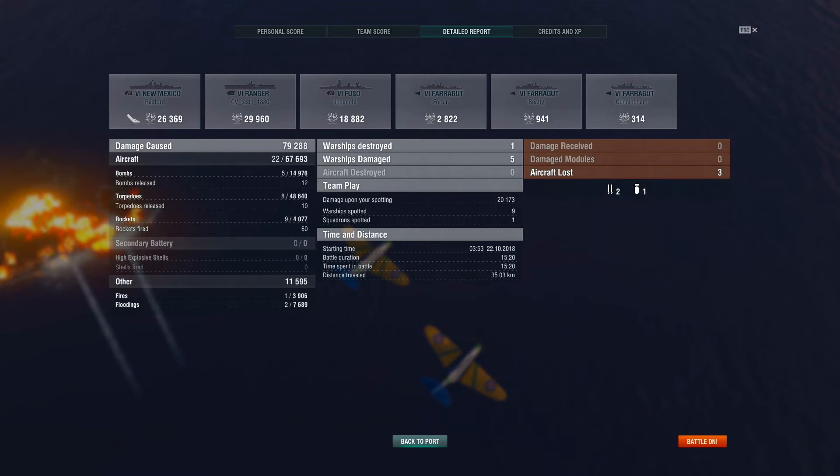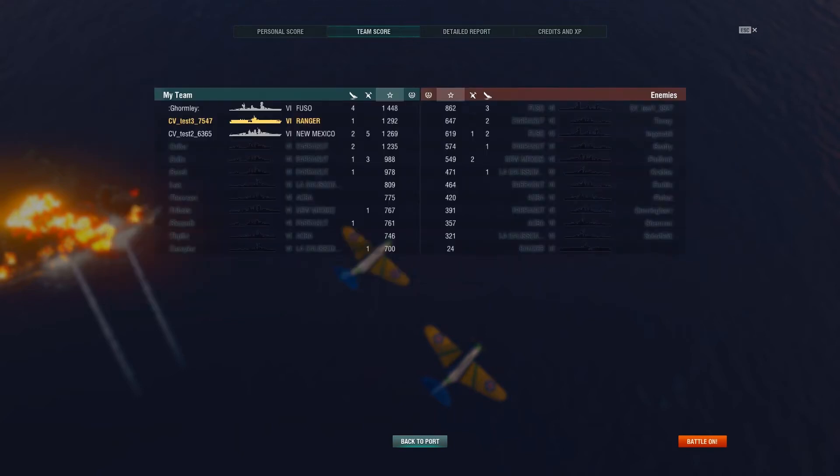Fires: one for 4,000. Floodings: two for almost 8,000. Only lost three aircraft of our own, which kind of sounds strange because I think there were more aircraft shot down. In fact, the other team only did shoot down three airplanes — seemed like more than that. I guess a lot of that was aircraft getting shot up and auto returning to base, at which point I guess they don't count.